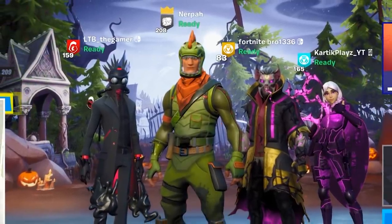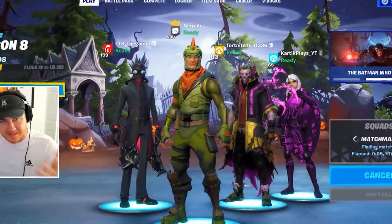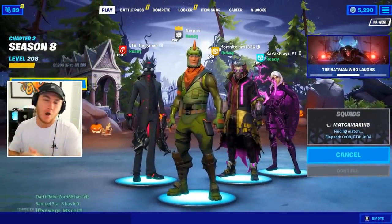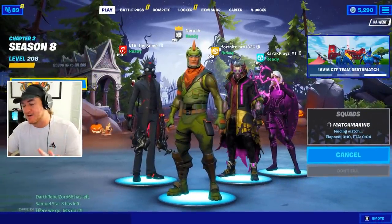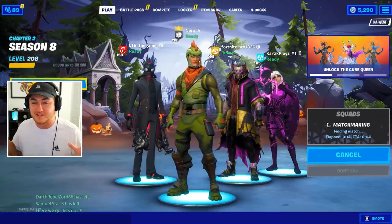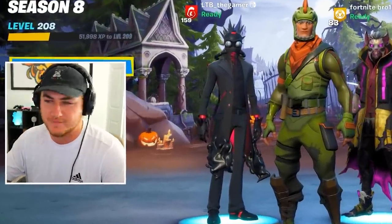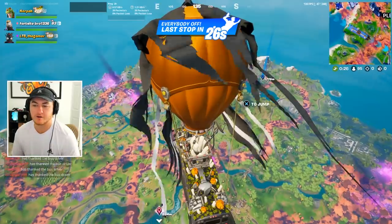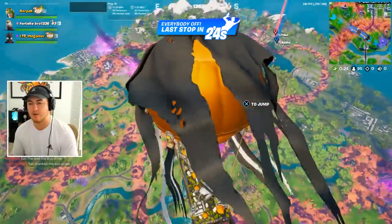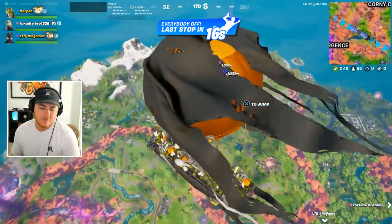Now that we got the squad together, let's dive into a game, check out this brand new event, and show you guys how to sign up and get a free skin. I'm not really confident doing these on update days — all the mega sweats on Fortnite come out whenever there are updates. But we're going to try our best. My teammate wants to drop at Pleasant Park, which is literally such a hot drop. We would die so fast.